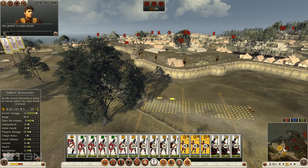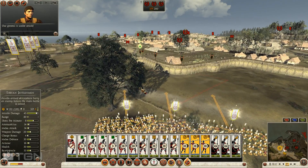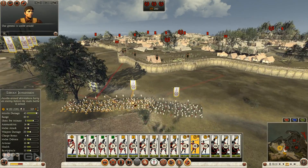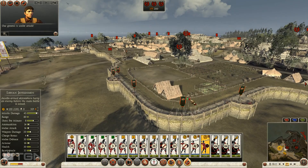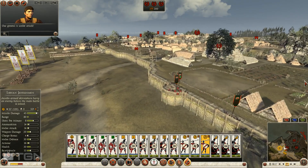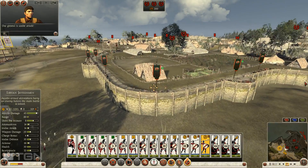I'm gonna bring these javelin men up. There's really not all that many Gauls up here - I call them Gauls because I'm used to Rome 1 I guess, but they're Arverni. I'm gonna try and take out that bastion ballista. It's gonna be kind of a waste of javelins because there's not a whole lot of targets up here to hit, since their units are so small, but it'll be helpful nonetheless.